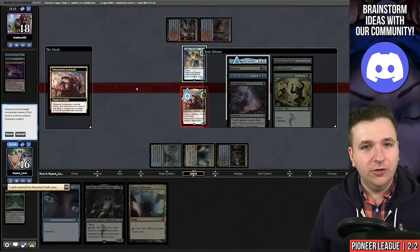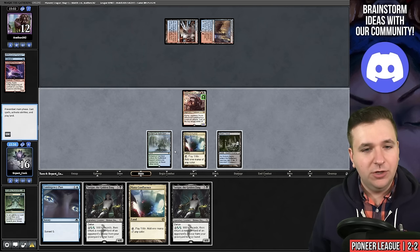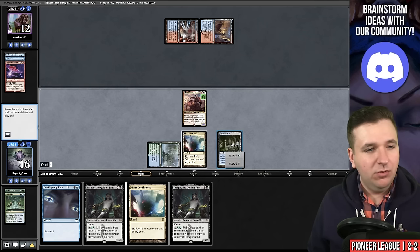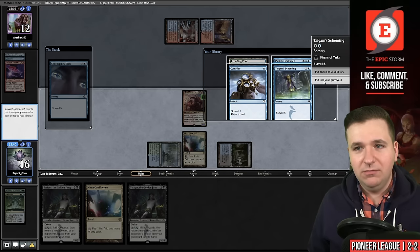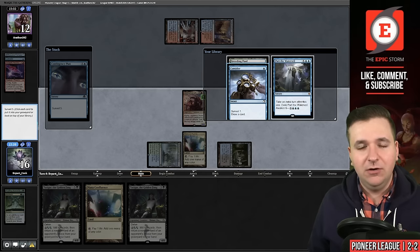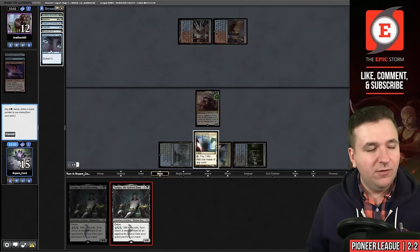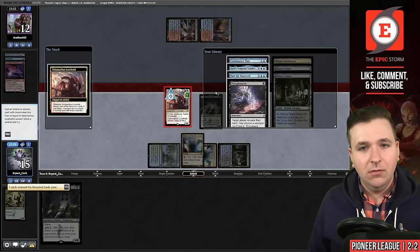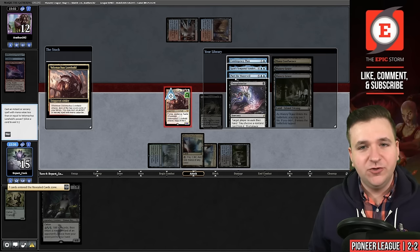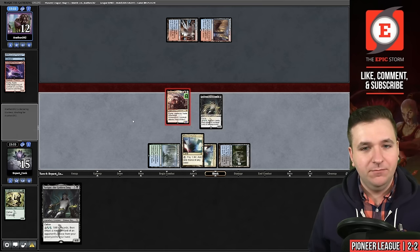We will take an extra turn and bounce the Shredder — they're at 12. We draw another Tasigur. Let's play Contingency Plan — and there's another time walk. I accidentally put a Thoughtseize on top of my deck due to lag. We'll play Mana Confluence, play Tasigur, go to combat, swing, trigger. Pass Part the Water Veil — we'll take an extra turn. Our opponent got to take two turns this game and now they're dead. That is going to be the league — we're going to finish this with a three and two record.